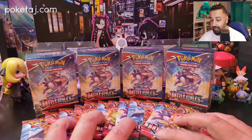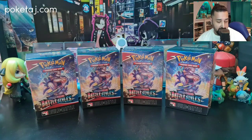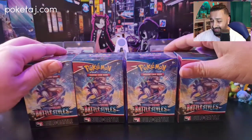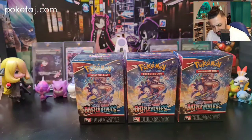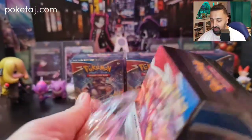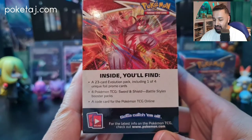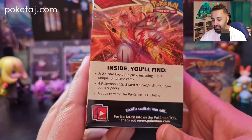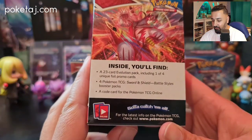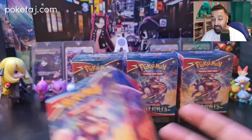We've got 12 participation packs — three for each kit — which we'll open at the end. First we're going to open one of each of the four kits and see what promos we get. There are some amazing promos: Houndoom looks stunning, there's Cherim, Octillery, and I can't remember the fourth one. As with any pre-release build-and-battle kit, you get a 23-card evolution pack, one of four unique full promo cards, and four packs of Battle Styles.